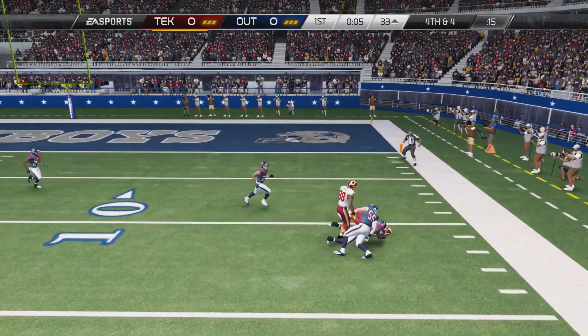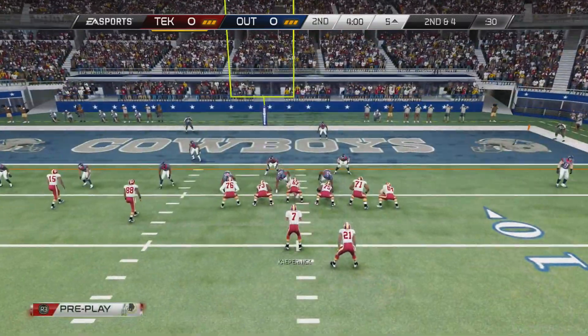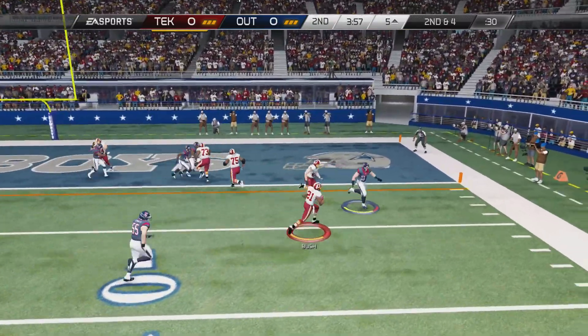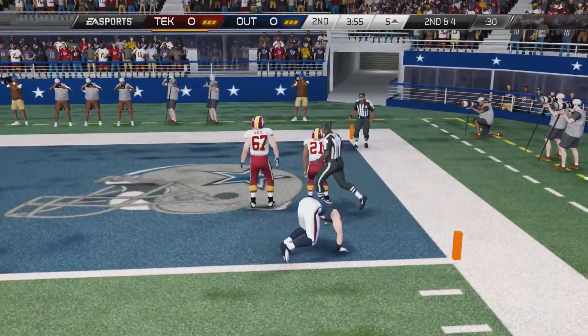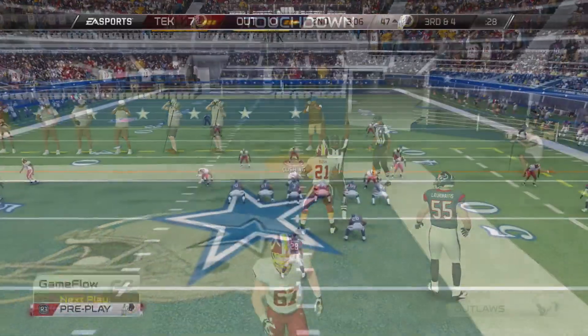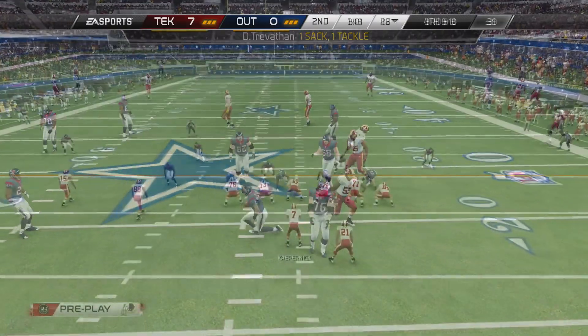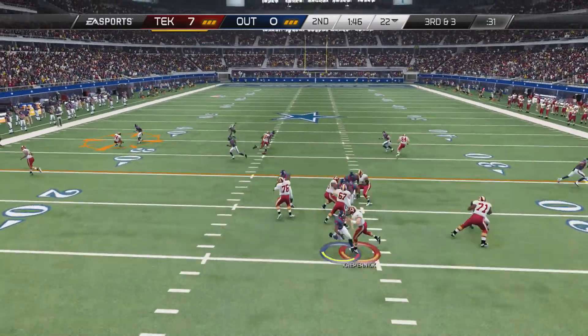We find Jordan Cameron for the pass play and the first down. Very next play, I go for the traditional screen pass for the touchdown. Trying to keep Bush out of the end zone, but we still get it there anyway. Third and four, Danny Trevathan there for the sack.